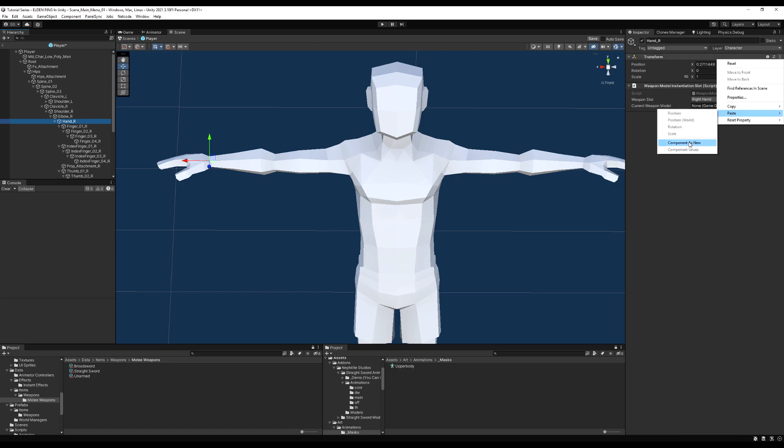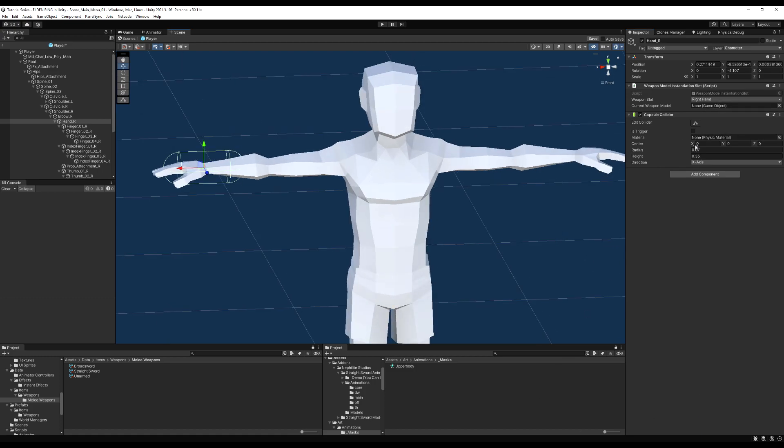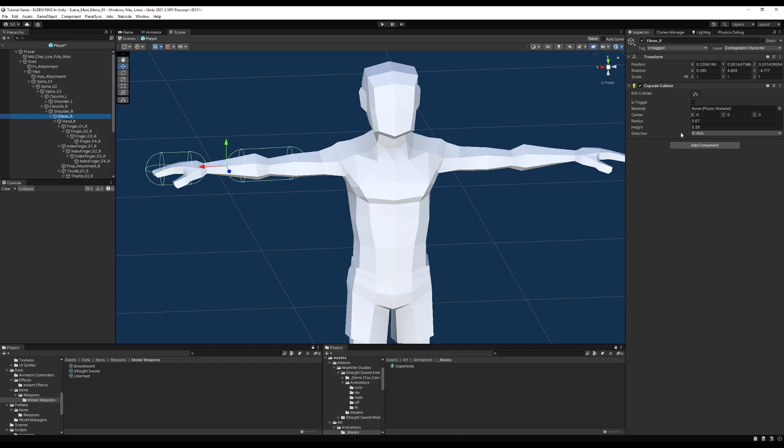I'll put all three in place — hand, elbow, and shoulder — then adjust them. For the hand, change the radius and height, and move the X center to where the wrist joint starts. Set that to Damageable Character. For the elbow, connect it from where the wrist starts to where the elbow begins along the X-axis center. Change the radius — it doesn't matter if they're overlapping, because with how our damage collider is set up you'll only hit the character once anyway. Then the shoulder.